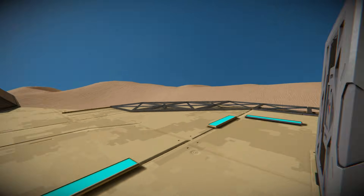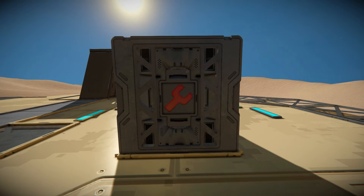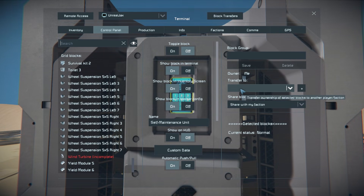So if I grab my character and come all the way up to it, this is the block we get for a quick look from the outside. We can see the little symbol on there is red. If we turn it on, it's going to turn green. And over on this side, here's our control panel.